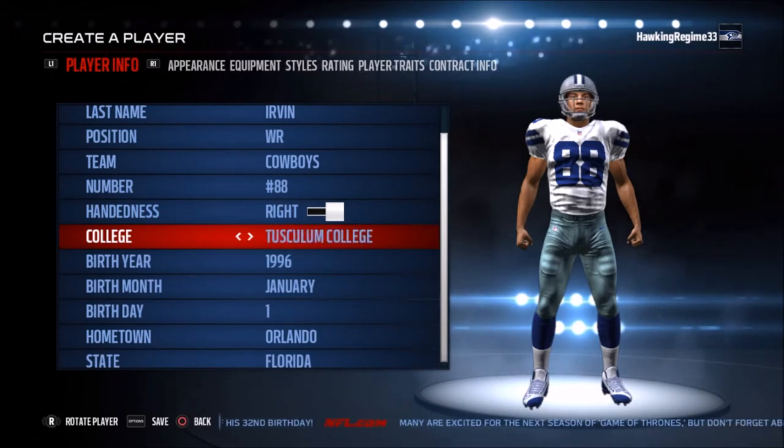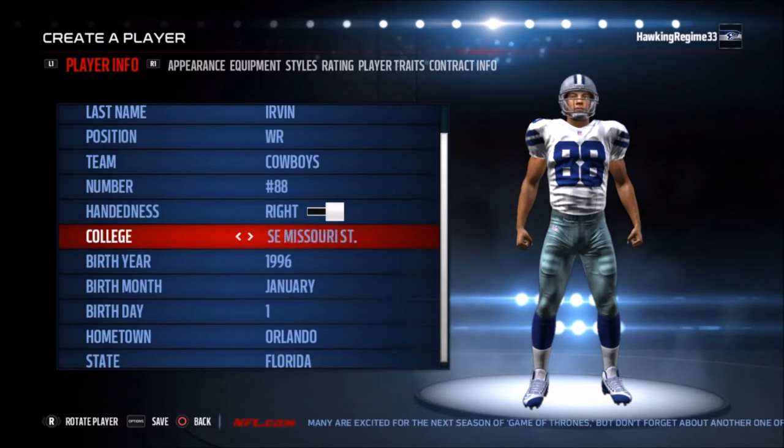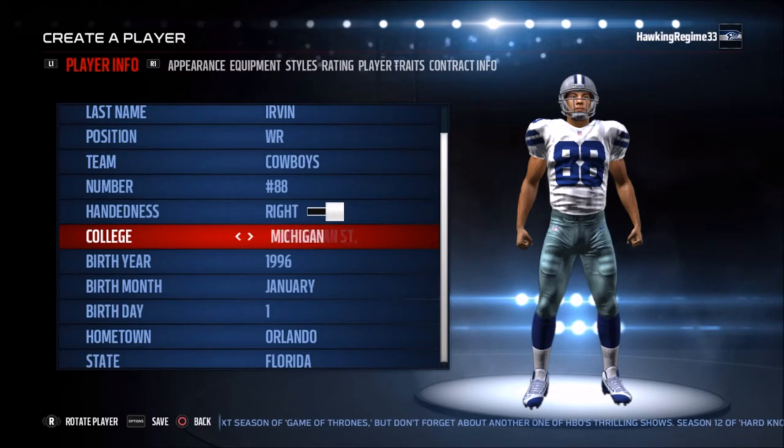Heading into the player creation tutorial of Michael Irvin — this guy seven times in his career ended up having at least 1,000 receiving yards in a single season, second all-time in playoff receiving yards and playoff receptions, a three-time world champion, five-time Pro Bowler, and one-time All-Pro.